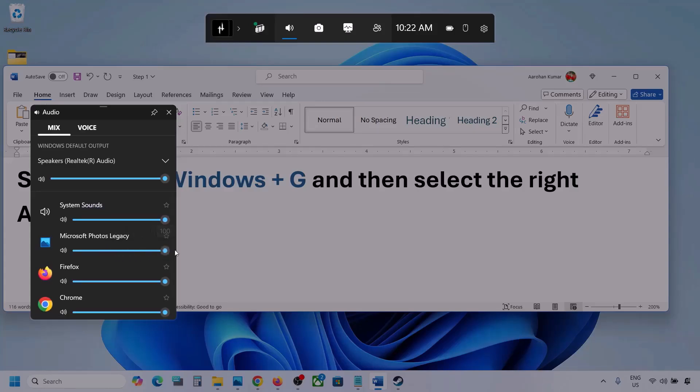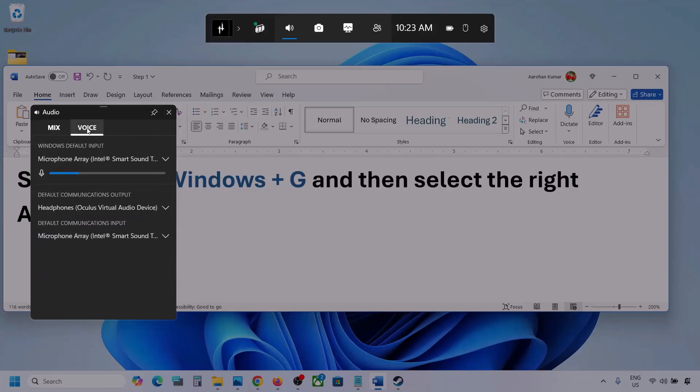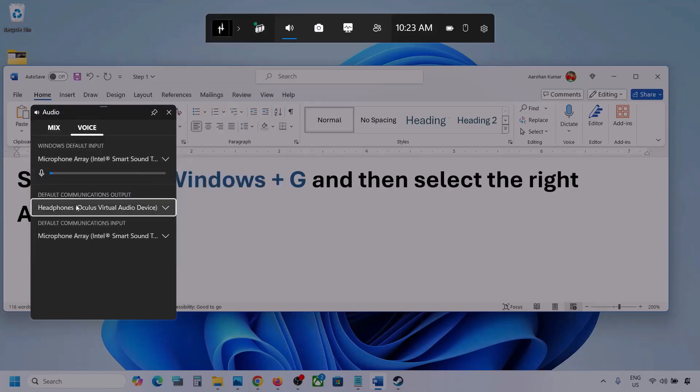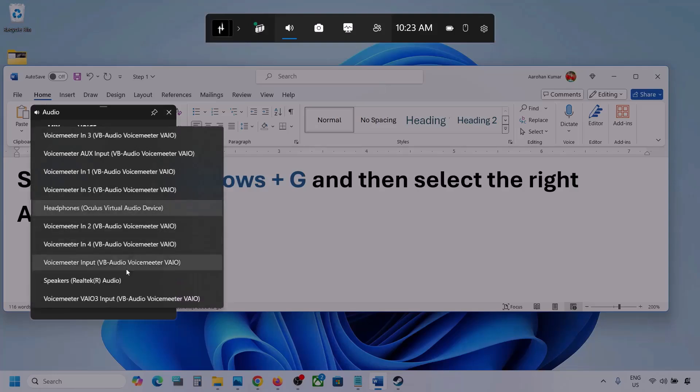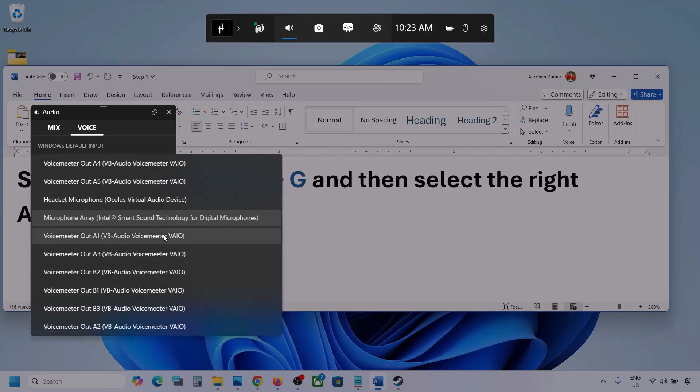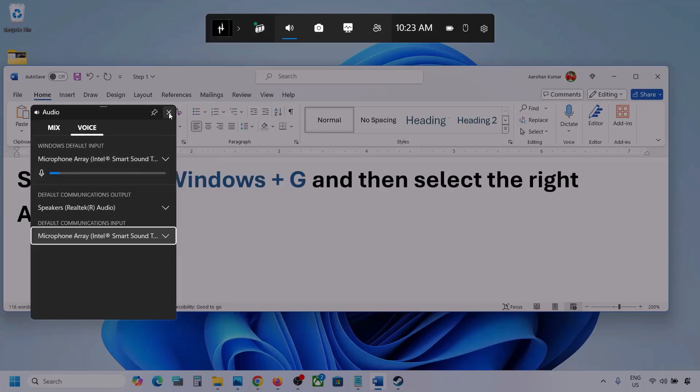If you see the game listed here, make sure the speaker slider is set to maximum. Now go to Voice and select your audio device. For Default Communication Output, also select your audio device, as sometimes we have different devices selected. Once you select your audio device, launch the game and check.